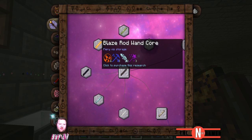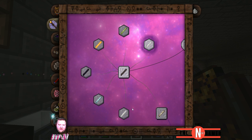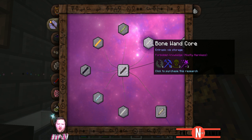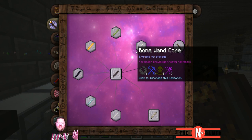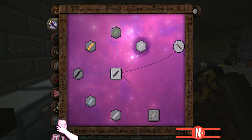These are sextants — one, two, three, four, five, six sextants. These are what you could call a buyout type deal, meaning that you buy them with the stuff you have here, and you don't need to do this minigame here — you just buy it and then you get it. Forbidden knowledge, mostly harmless. Okay.